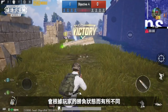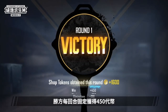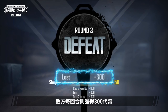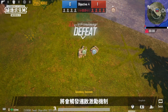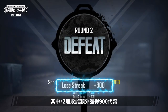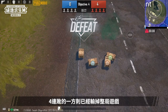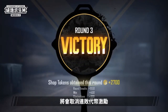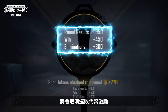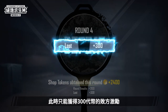Shop tokens obtained from the round outcome will vary depending on if the player won or lost the round. In each round, winners get a fixed 450 shop tokens, while defeated players get 300 shop tokens. However, when defeated players are on a losing streak, the losing streak reward mechanic will be triggered: a two-round losing streak grants 900 shop tokens, while a three-round losing streak grants 1500 shop tokens. Losing four rounds means losing the entire match. If the player wins a round and breaks the losing streak, the losing streak shop token reward will no longer be in effect. If the player's team loses again in the subsequent round, the previous losing streak does not continue, and players that lost the round will only get 300 shop tokens as a reward.